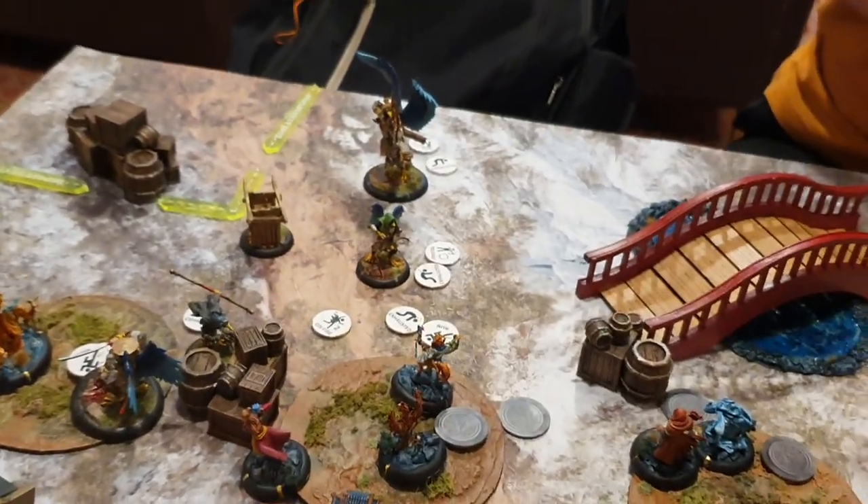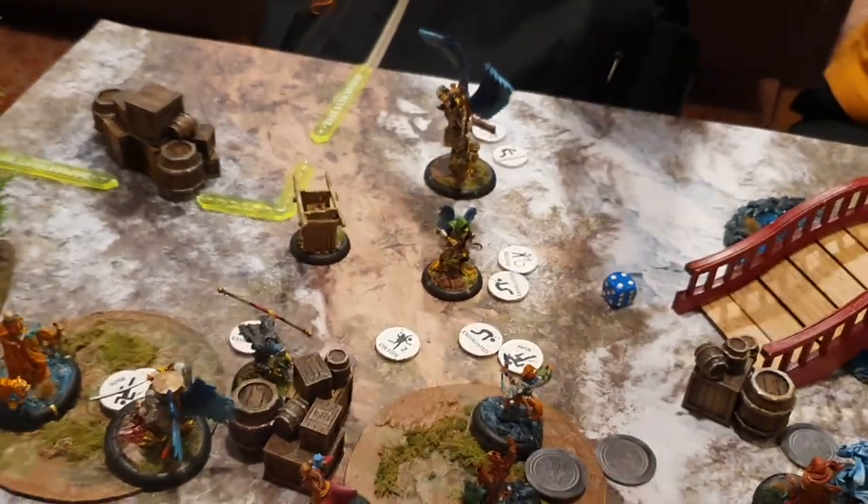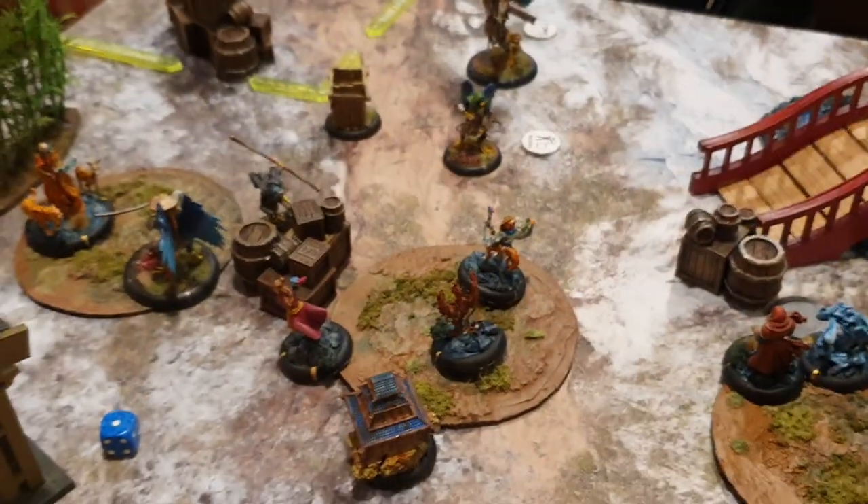We'll roll for initiative now — and you're going to die from fire. He's down two models already. I rolled a four, you rolled a two. I will go first. Let's clean up. My first activation — I actually pre-primed this, because he healed the wound that he took since he's right next to that healer. Then I'll declare a charge.